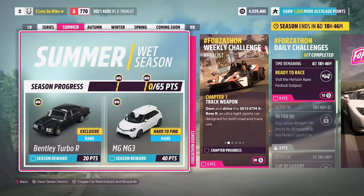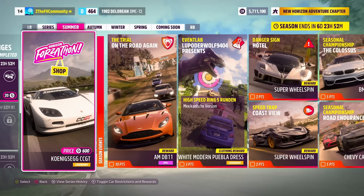As there are not any difficult daily challenges this week, I decided not to make one of those, but I do have tunes for them down in the description below. In the Forza-thon shop you definitely don't want to miss out on the Koenigsegg CC GT for 600 Forza-thon points — that is a wheelspin exclusive worth quite a bit in the auction house. There's also the Ferrari F12 TDF for 400 Forza-thon points, but that is just an auto show car.